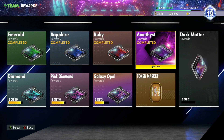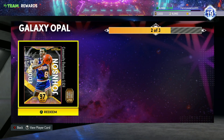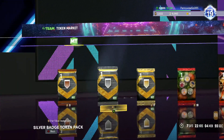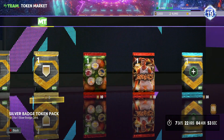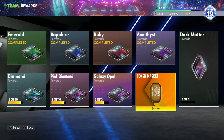What's going on guys, Evan Sanaka here back with another video. In today's video I'm telling you guys what you should be spending your tokens on — whether that's the galaxy opal rewards, the dark matter token rewards, or spending your tokens in the token market buying silver or bronze badges. Basically giving you guys a guide of what to do with your tokens, because I get asked that question a lot.